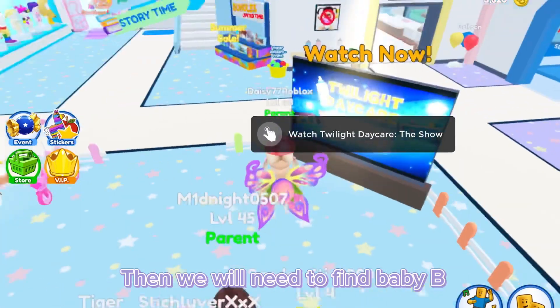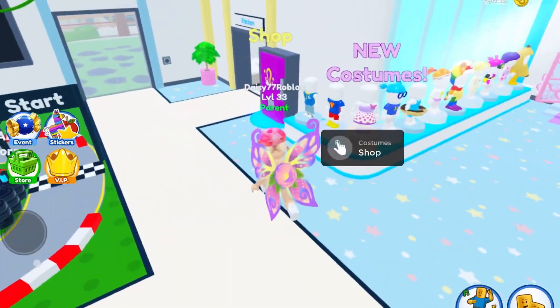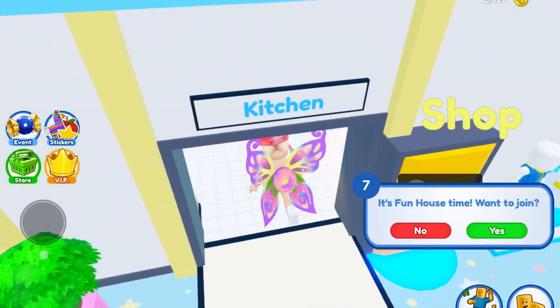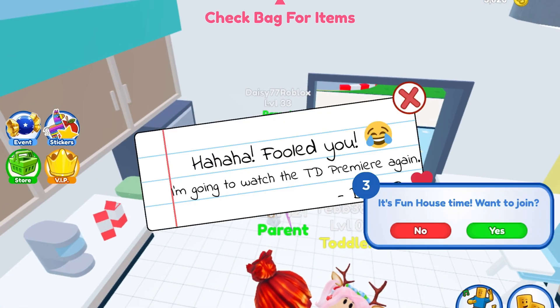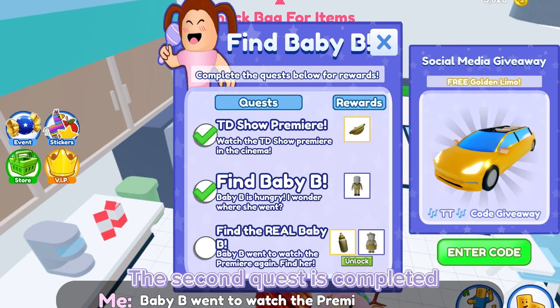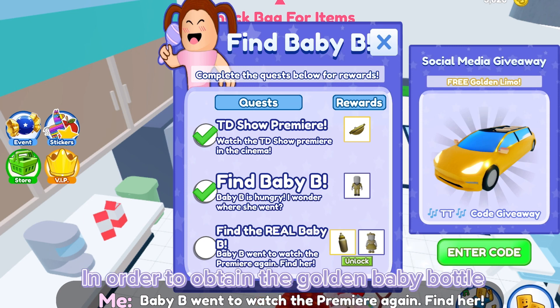Then we will need to find baby B, which should be found in the kitchen. And then read the note. The second quest is completed. Then we need to find the real baby B in order to obtain the golden baby bottle.